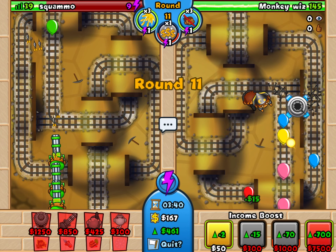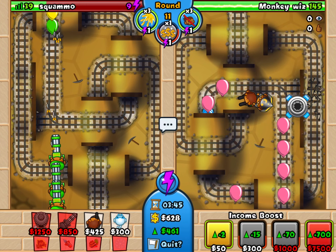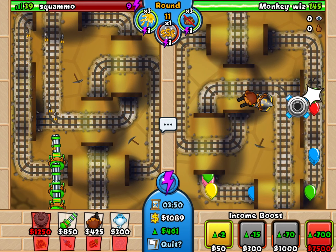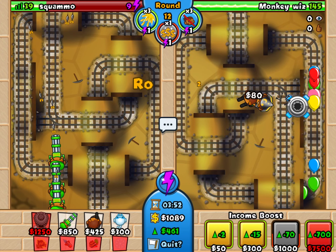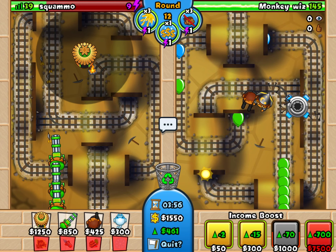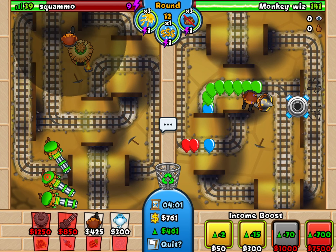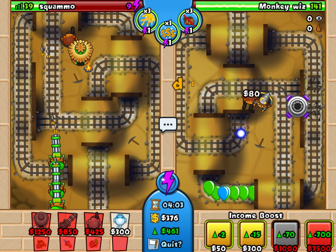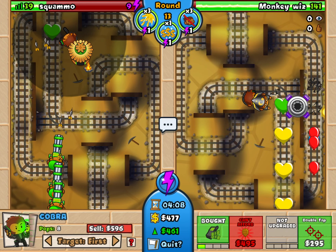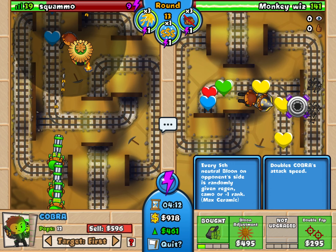So I keep spending. I'm getting 461 income. One more go and then I'm going to buy my monkey village. The reason I want the monkey village is because I want to lay down lots of cobras, and the monkey village gives a 10% discount. For example, I'm buying this thing here — wide funds for 360, he has to pay 400. And then the next one, the all-important balloon adjustment, every fifth one.